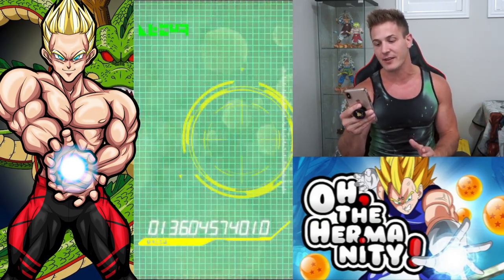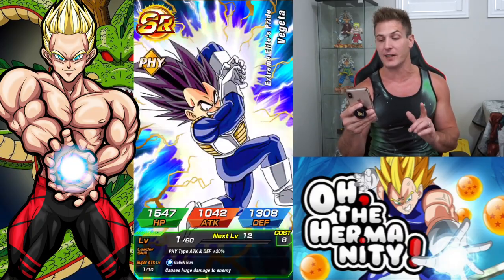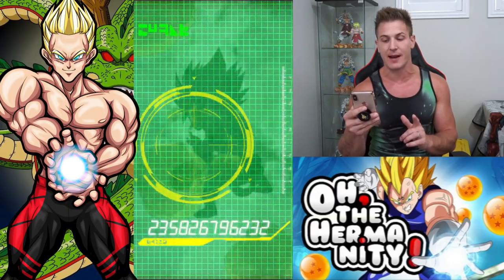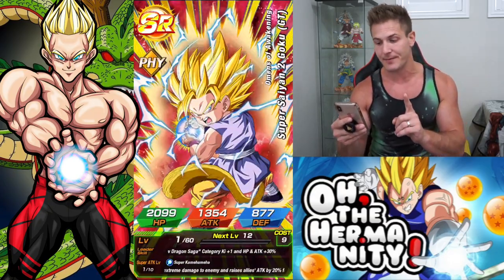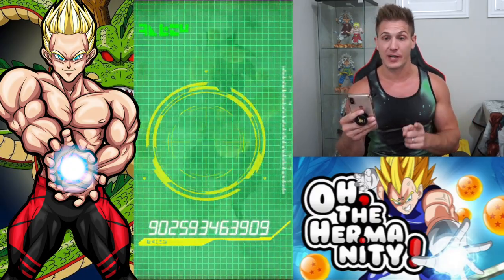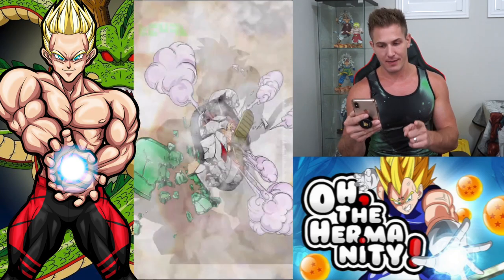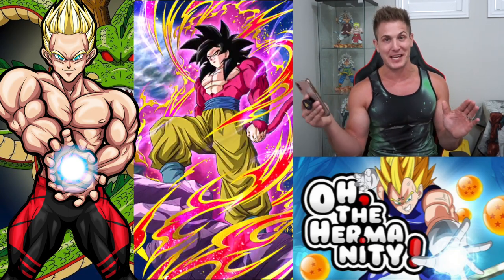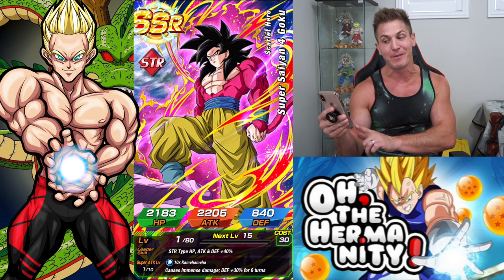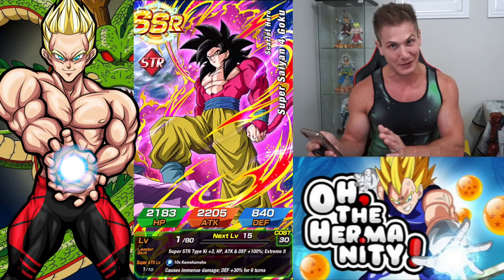We don't need any more Kales. I cannot wait actually for LR Kale and Caulifla - that unit is fire. The new LR unit coming out is gonna be sweet. We're pulling Super Saiyan 4 Gokus - I just rainbowed him on Tiger's video - but at least I can boost the super attack of the new LR Goku. So that's pretty sweet.